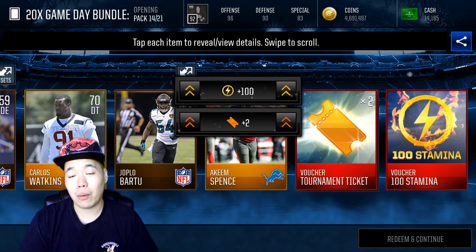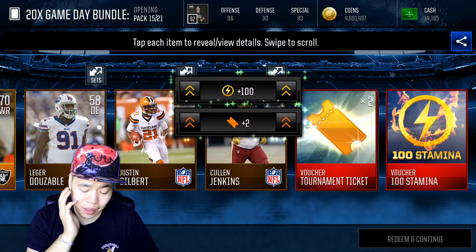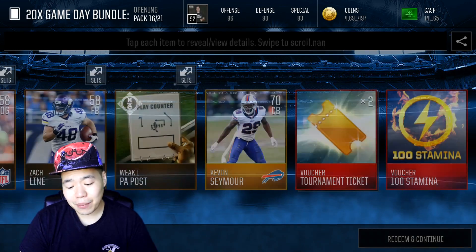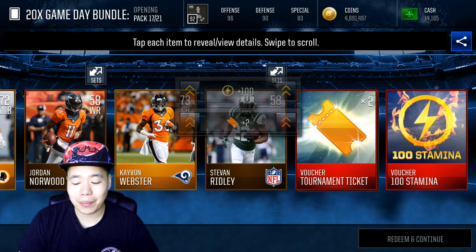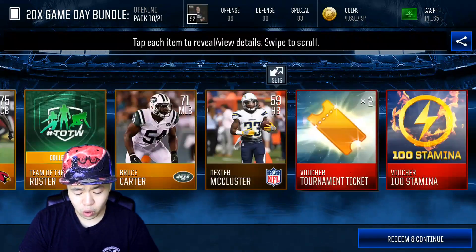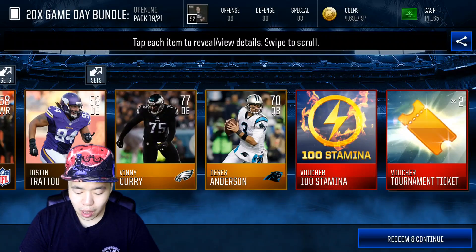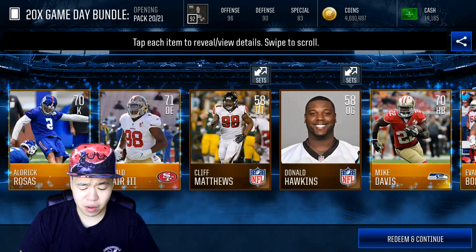So yeah, we're pulling fire. The other bundle might be worthwhile because you get, I think, 400 stamina extra for 2,000 cash, which is decent. But honestly, this is a pretty good one if you're trying to get stamina, if you're willing to spend money. I think the GOAT one had to be the best bundle out there. This is pretty good because price-wise, you get a lot of stamina. You get a lot of tickets, and tickets if you play tournaments are really worthwhile. This week is kind of not worthwhile though — the prizes are super meh. I do wish it was better prizes, but it is also all Madden, which is super hard.